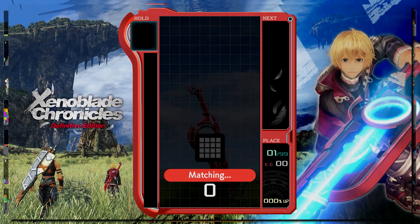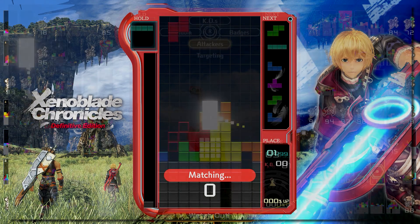The theme itself is pretty interesting. On the right we see a completely unique Definitive Edition Shulk render. I could be entirely wrong and this could be a specific frame from a cutscene, but I don't think so. Behind Shulk is the X from the logo, and the background of the whole theme is just a screenshot of Shulk and Ryan walking through Bionis' Leg. All things considered, it feels a little lazy compared to the other Tetris 99 themes, but I don't care.